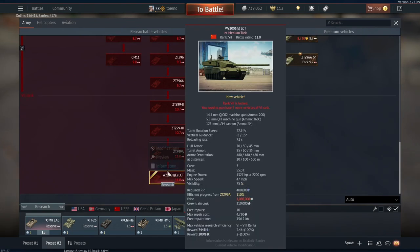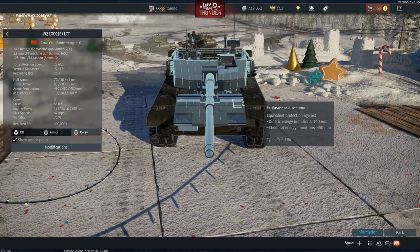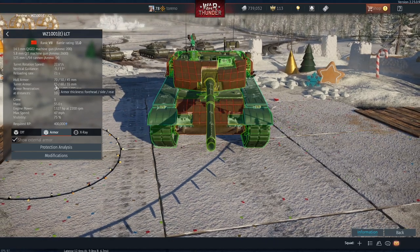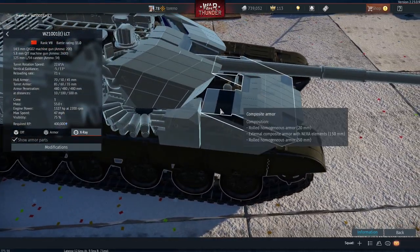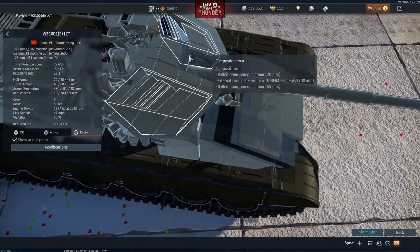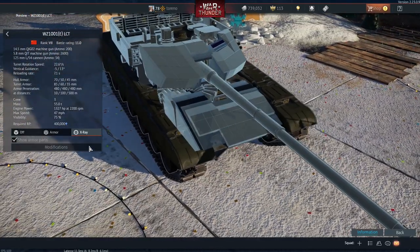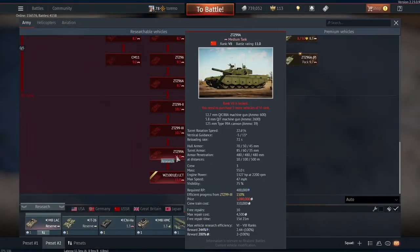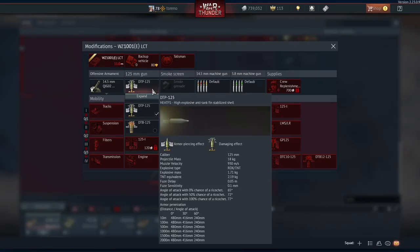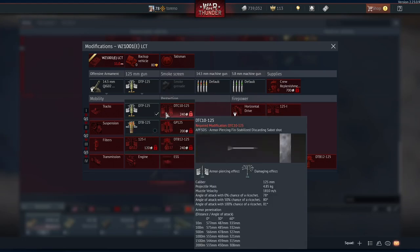They've also got a top-tier tank which I don't think we were expecting them to get: the WZ-1001 ELCT, at rank 7, battle rating 11.0, with a lot of ERA on it — an absolute tonne of it. Maximum armour is only 85mm at the front of the turret and 70mm for the hull, but it has got some composite armour underneath as well. So it's got ERA and composite, which should be pretty good against HEAT. It's got a crew of three: commander and gunner in the turret, and the driver in the hull. The gun is broadly the same as used on the previous Chinese tank, the ZT-99A — same ammunition and penetration.